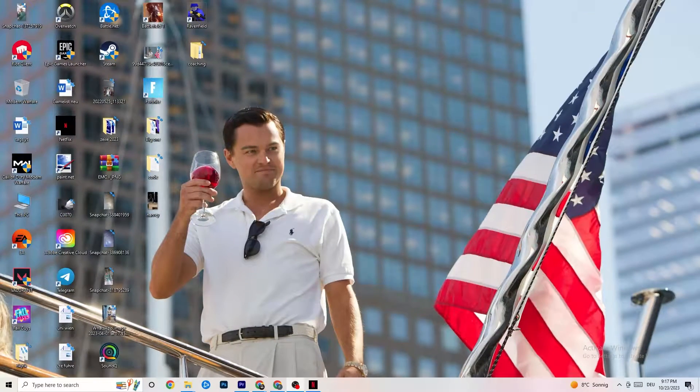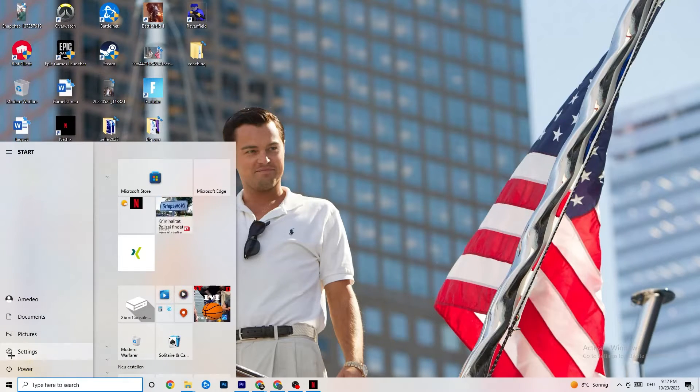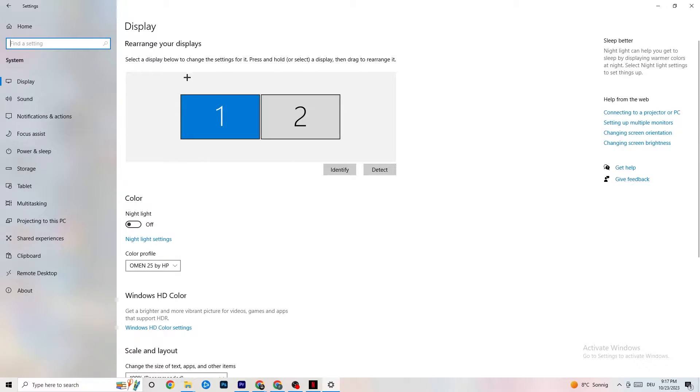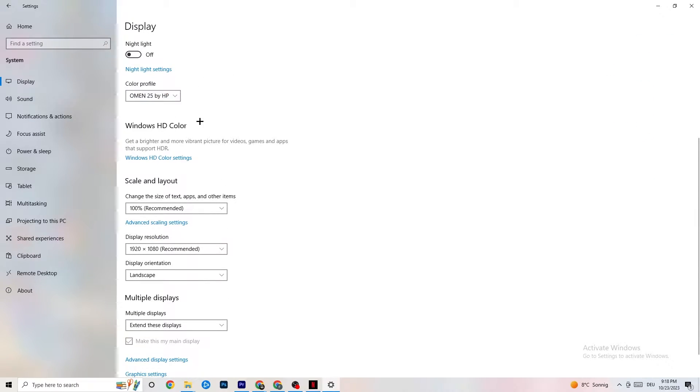The first thing I want you to do if your game freezes, has FPS drops, or stutters: navigate to the bottom left corner of your screen, click the Windows symbol, hit Settings, then go to System. The first thing you want to do is identify which is your main monitor. If you have two monitors, identify the main one; if you have just one, it's obvious. Click Identify and select which one should be the main monitor.